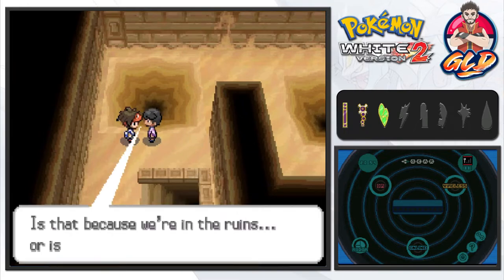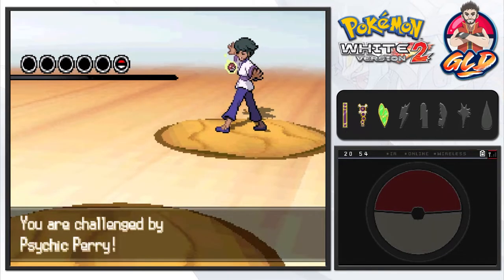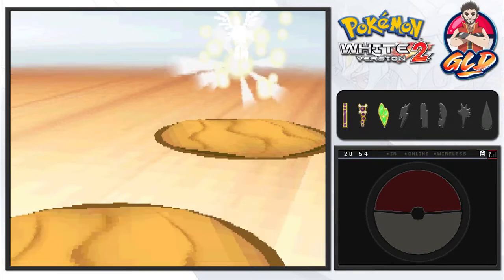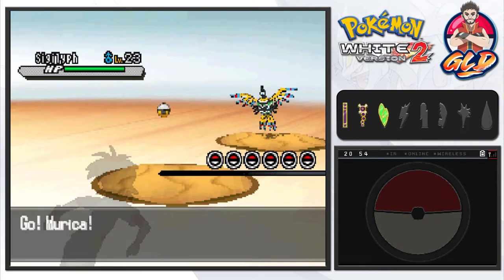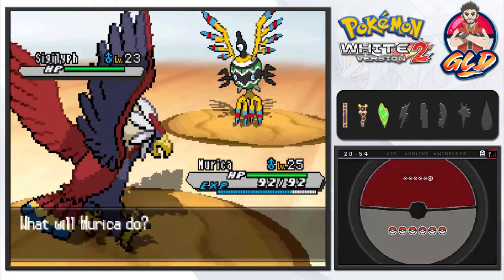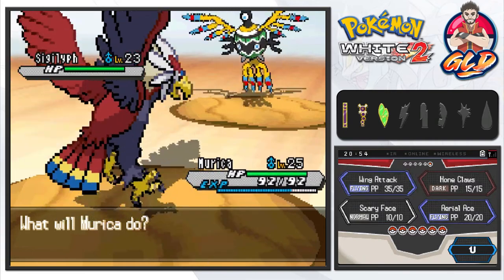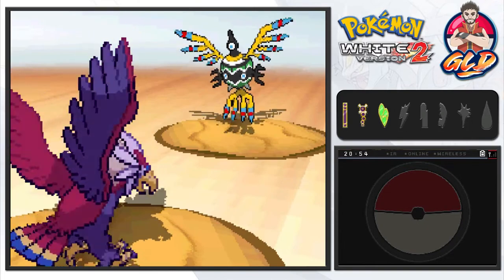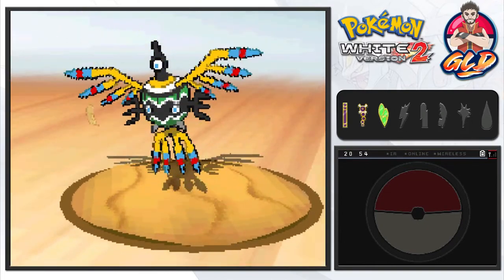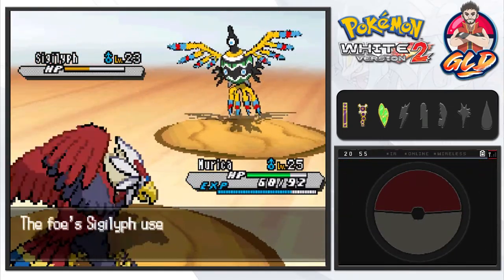If you guys remember in Pokemon Black and White, you won't be able to go through this whole area until you actually defeat the Elite Four first, then go into the side quests. Murica's back and going with a Wing Attack — we're gonna get hit. Maybe it's a good idea to get Gigalith out as soon as possible.